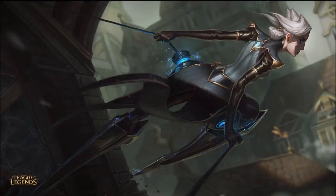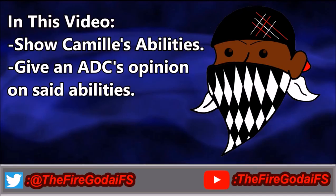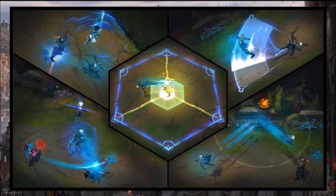In this video, to be different, what I'm going to do is go over Camille's abilities, which were revealed. I'm going to have screenshots of the abilities as I describe them, in case the description isn't enough to give you an idea of what they do. To be different, I'm going to go over what I think about these abilities as an AD carry player, particularly someone that plays a lot of immobile AD carries.